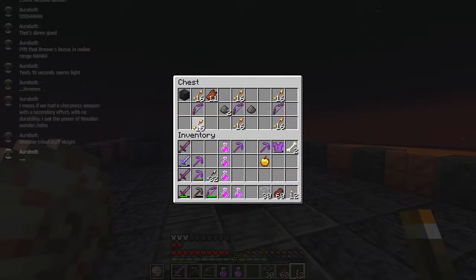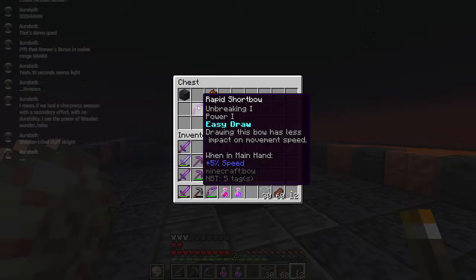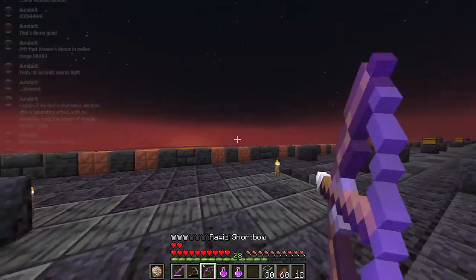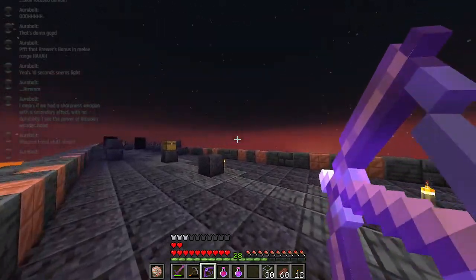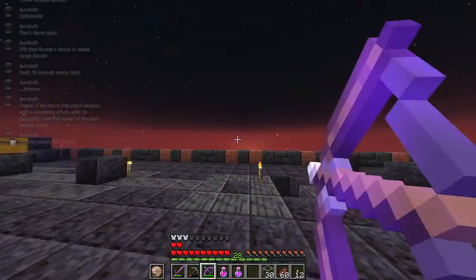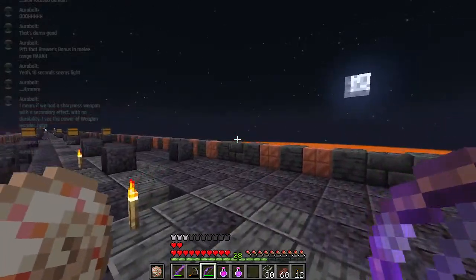More things! Test all of the things. We have more funny bows: power 1 and breaking 1, plus 5% speed. Drawing this bow has less impact on movement speed - basically means that while you're drawing it, you get a speed boost. Not sure if this one's really usable for a full map, because the screen does wonky things.